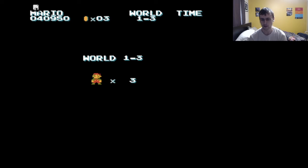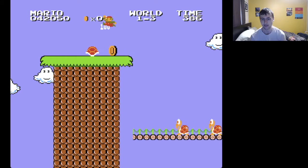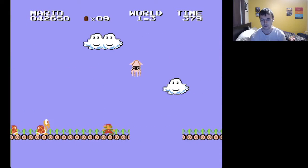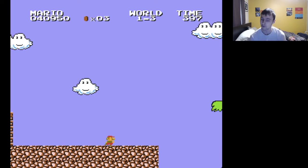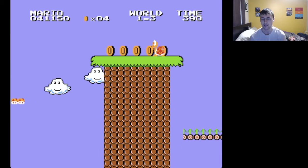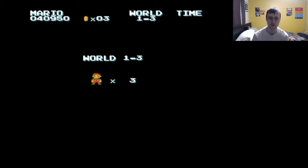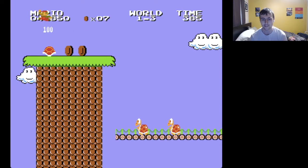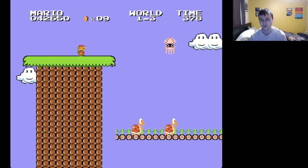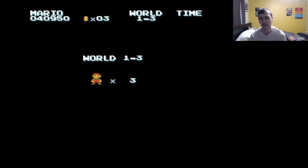And you may remember I said in the Super Mario Bros bonus video that bloopers actually had a variation where they hung out in the air. That's actually the case here. So if I stomp on him, he'll give me a thousand points, and I will not move after that point because I'm bad at the game. I really need a power-up of some sort.